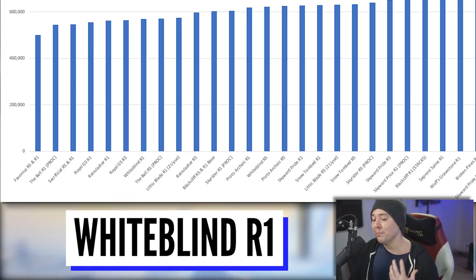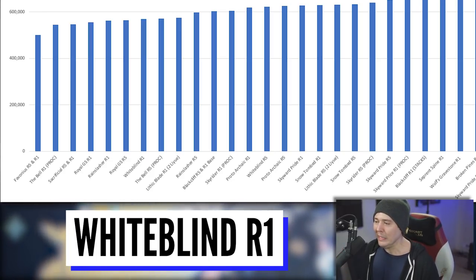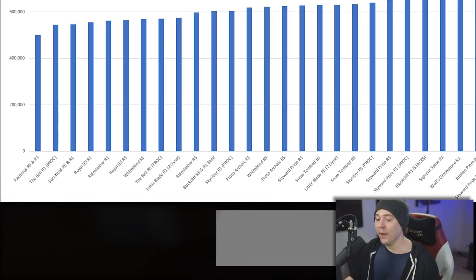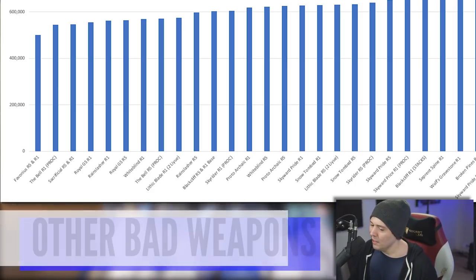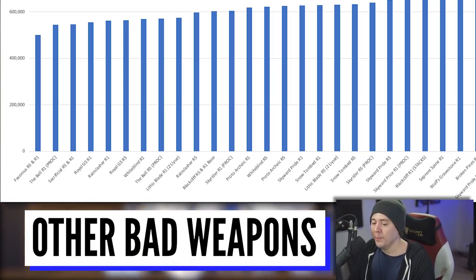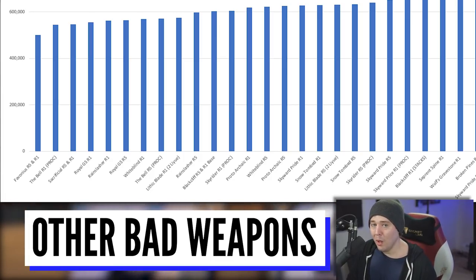Whiteblind at Refinement Rank 1 is terrible. Bell at Refinement Rank 5 is also terrible for the same reason — that HP shield proc. Then you have Lithic Blade R1, which barely keeps up with some of the other R5 four-star weapons — remember, you need two Liyue party members to get that extra attack percent and crit rate. Then there's the Rainslasher R5, still not that good, and the Black Cliff weapon, which got a lot of questions in the previous video.